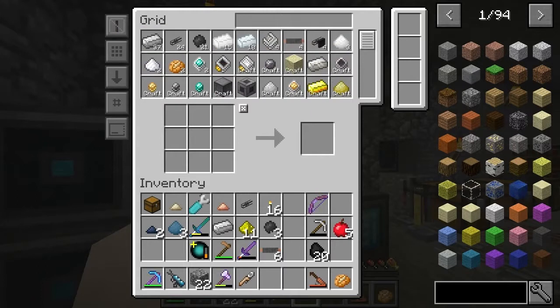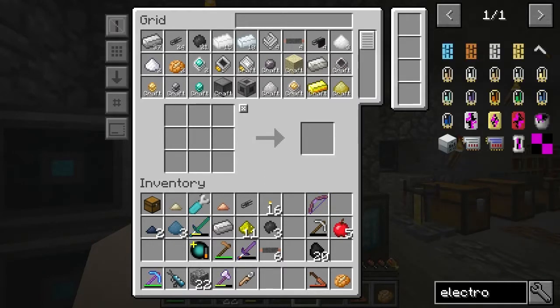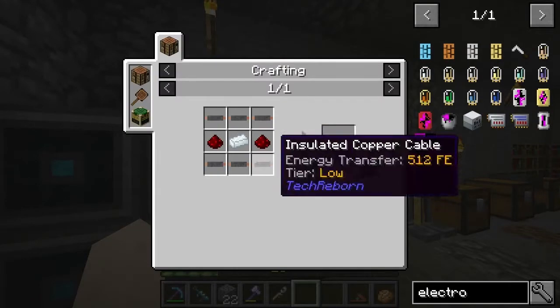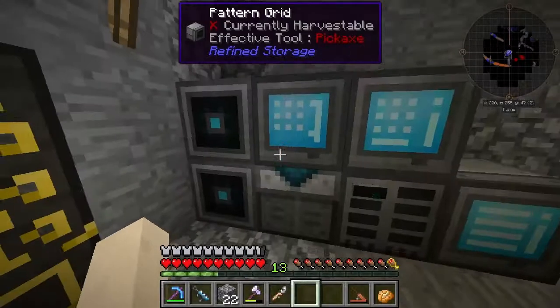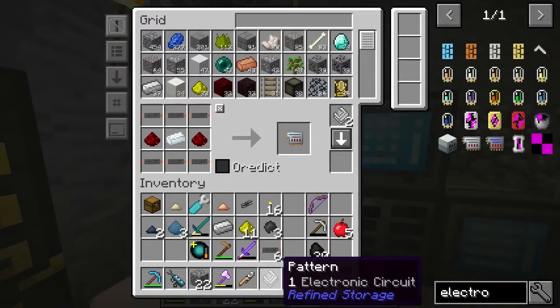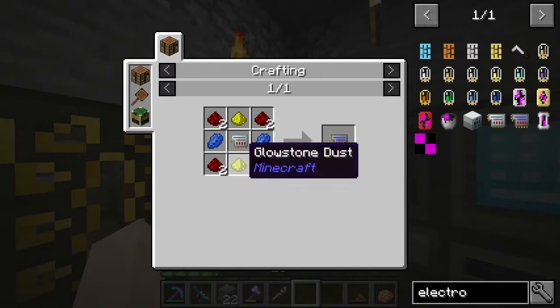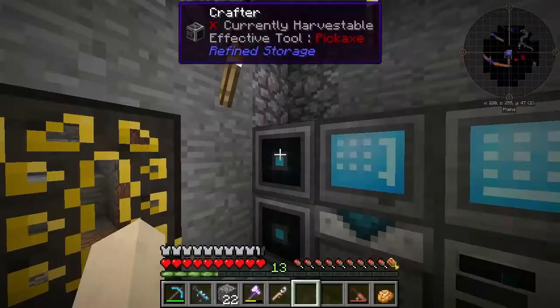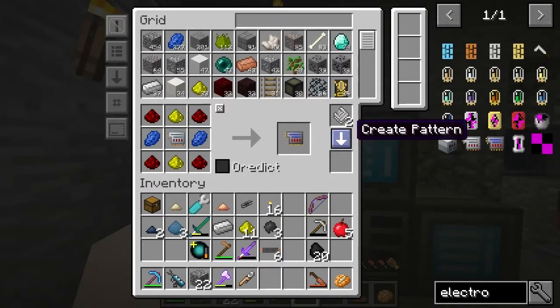Only craftable. So we've got copper cable. The electronic circuit — rather the advanced electronic circuit — should be... we've got the refined iron, we've got the copper cable. So it's just a simple crafting recipe.